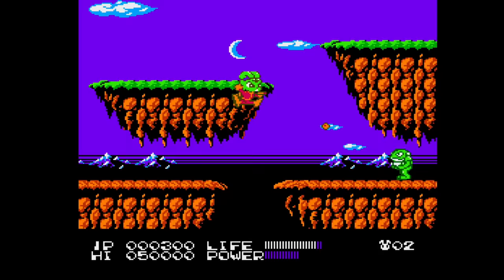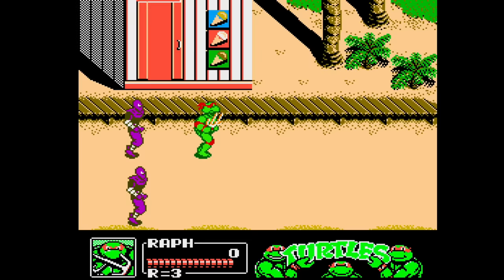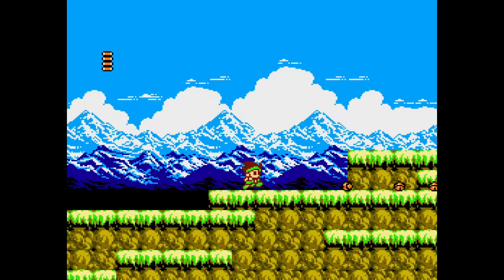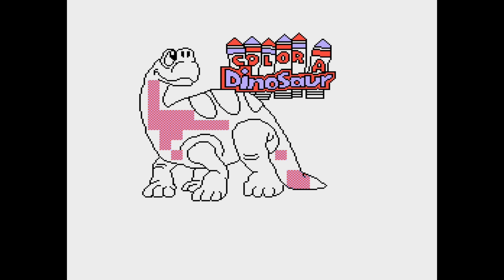1993 NES games versus 1992 NES games was an interesting transition. In 1992 we had Bucky O'Hare, Kickmaster, Teenage Mutant Ninja Turtles 3 The Manhattan Project, Little Samson, Power Blade 2, and then in 1993 we get Color a Dinosaur.